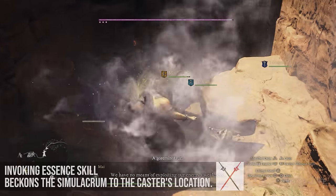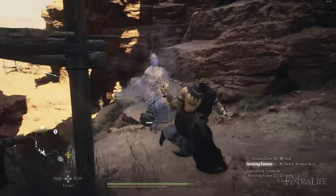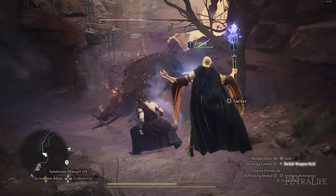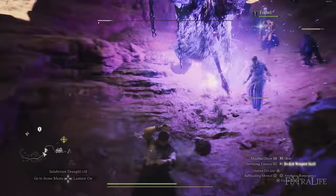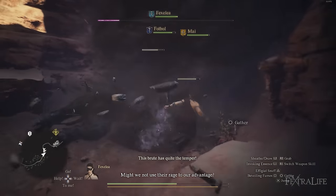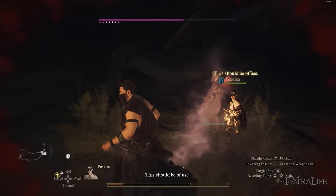When you gain Invoking Essence, pressing R1 (which I have mapped to L1) will move your Simulacrum to your position. Holding the button continues to drag it along. This is useful because it saves you from recasting it — there's a cast time involved, and if you need to recast in combat you can get beaten up by enemies that suddenly have threat on you. Tricksters have no way to mitigate damage: no damage shield, no Swift Step, no blocking, no roll.